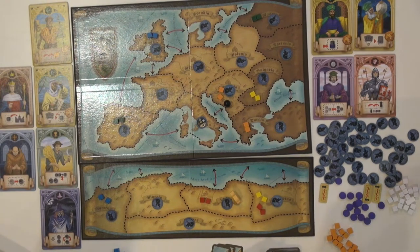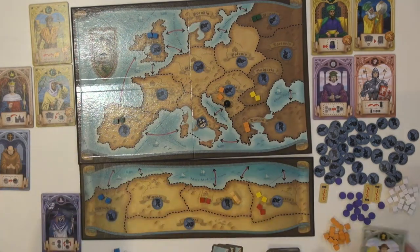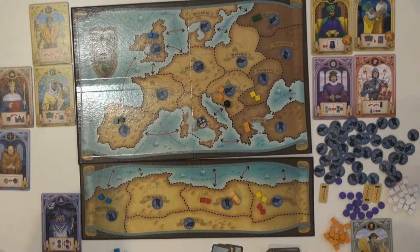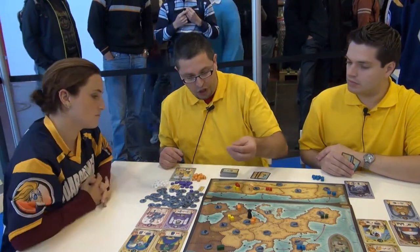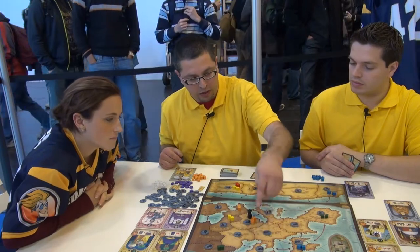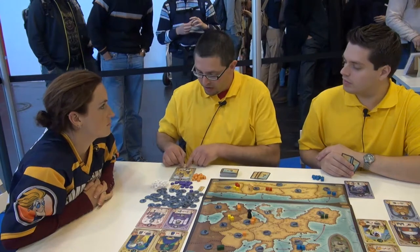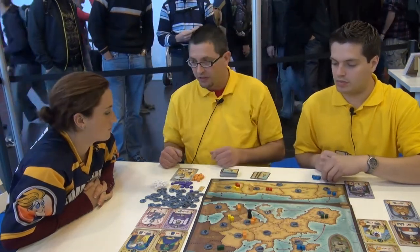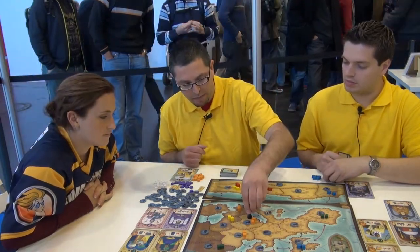During your turn you can take a character card — for example the Farmer — though you're not obliged to. It's a choice, and you can have as many cards as you want. You can also take cards that other players have in front of them. Then you put cubes on the board: you pick one country, and if there's one red token there you add one cube. But with the Farmer's special ability you can add one extra cube, placing two cubes in that region.